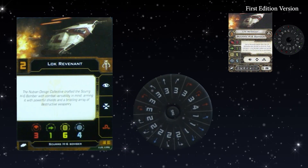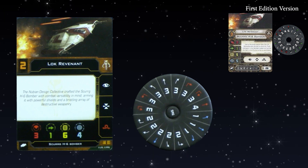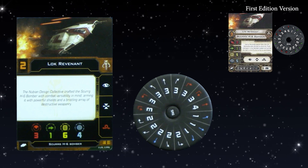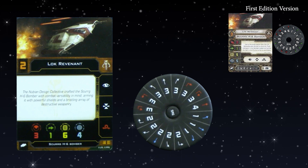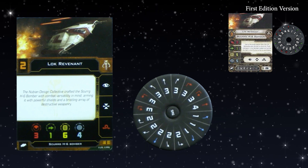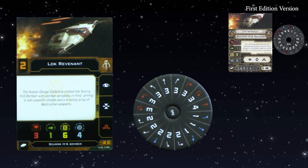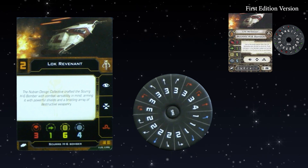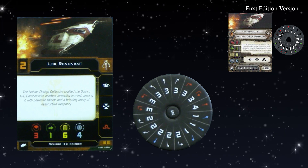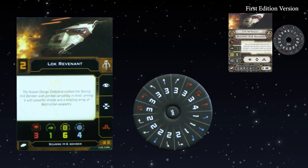Next, the Skirt Bomber. Lock Revenant at Initiative 2. Its action bar has been slightly downgraded — the barrel roll is now red. The stat line is pretty much the same; we've traded one shield for hull, as always. The dial is very similar — it no longer has a five red straight, now four. The greens, or blues in this case, have been moved back one speed, so those banks have moved back to one instead of two. A slight downgrade in the dial, but it's still going to be very versatile according to the devs.